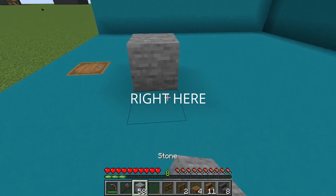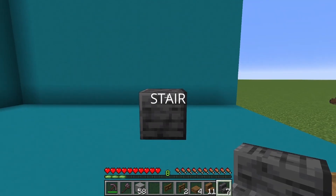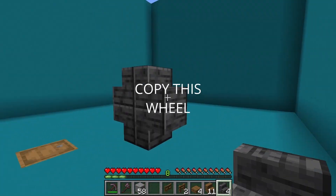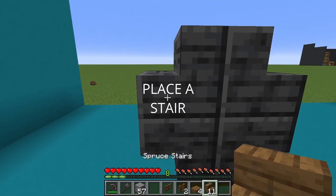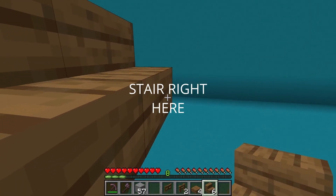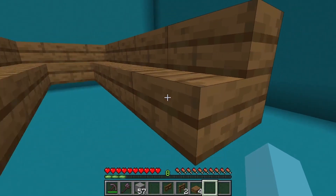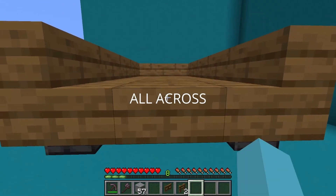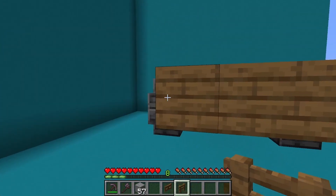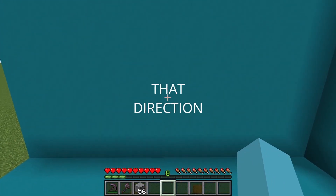Move forward and place a stone block with an upside down deepslate stair. Break the block and place another stair in the other direction as well as on top. Copy this wheel and build it 3 blocks up. Place stairs in all the designated positions, then place slabs all across. Go to this side and place 1 spruce fence here and 1 here. Place a spruce fence gate and flick it up so it's facing that direction.